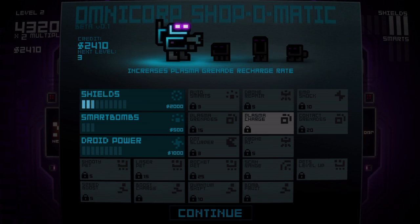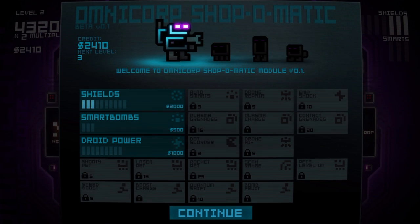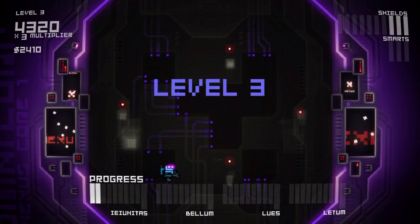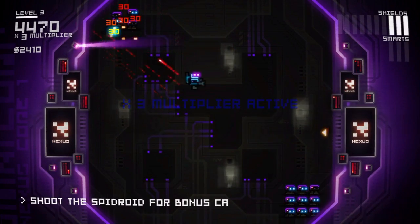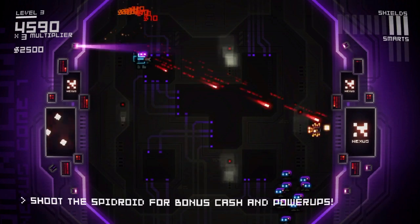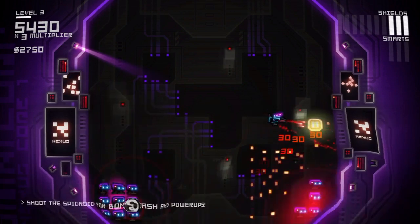After each couple of rounds you get new upgrades to buy, like level five pet shooting. Let's get that, and then I'm going to make a cut to get us to the boss, and hopefully not die along the way. I don't know what I just hit — I think it was one of those spider things.